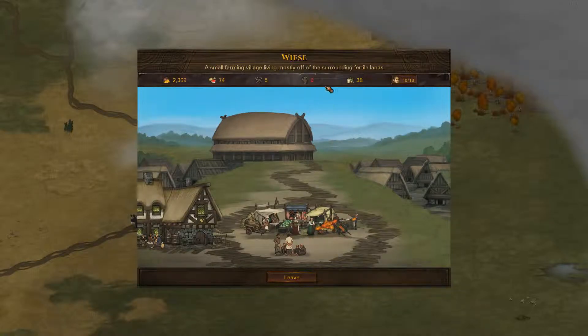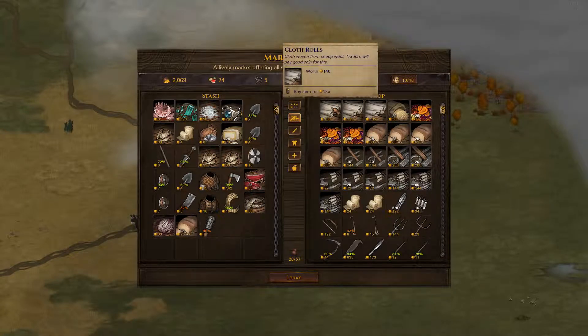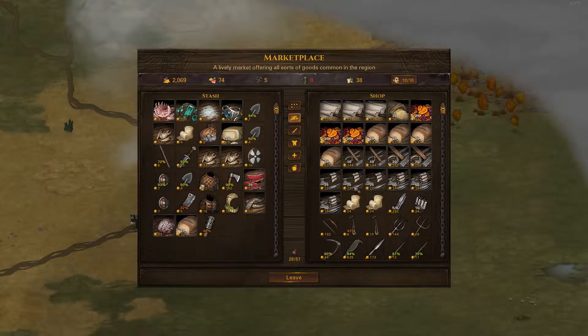Good morning, everyone. Welcome back to Battle Brothers. We're here in Wysa, having just cleared out a graveyard full of weird gangers in what was a very long fight. We should see if there's anything worth buying here. We can get cloth rolls for a good price. Do we know where there's a trade town? There's not a whole lot on offer here that we need — we're all canned provisions.